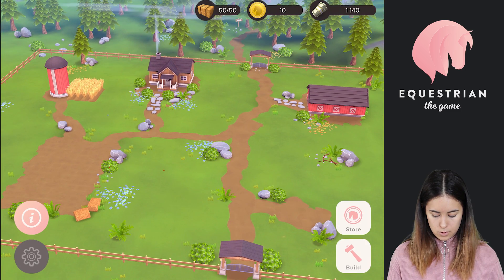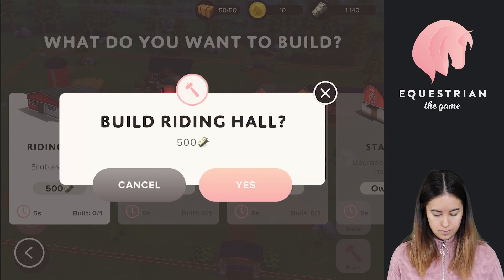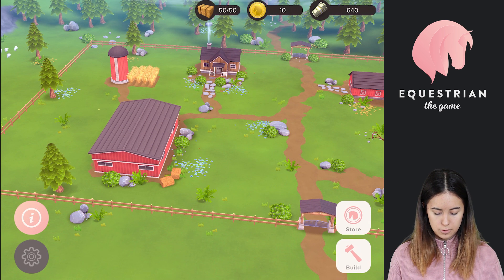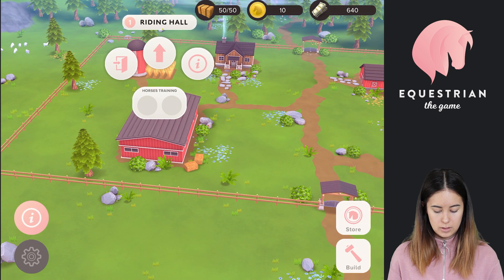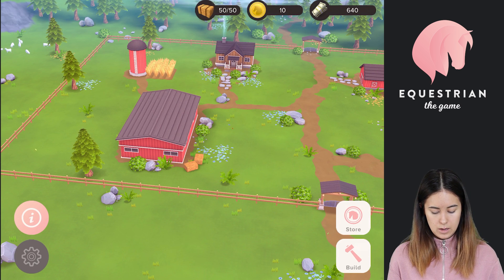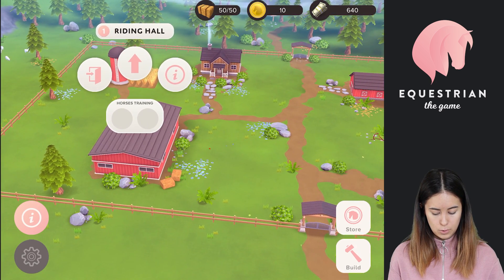So those are all the buildings I have currently. If we want more we have to build — we can build a riding hall. The riding hall enables training, so without it you can't train your horses. It's quite important if you want to improve your horse's overall stats. I'll show training in another video. And if you upgrade the riding hall you will get more training slots — at the moment I have two, so if I have more horses I might want to upgrade it as well.